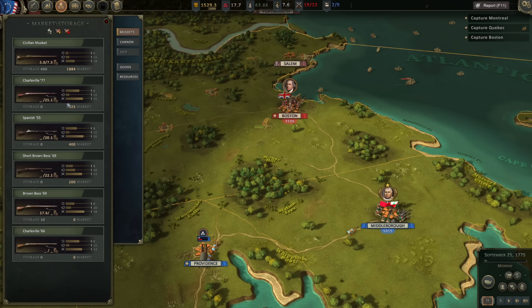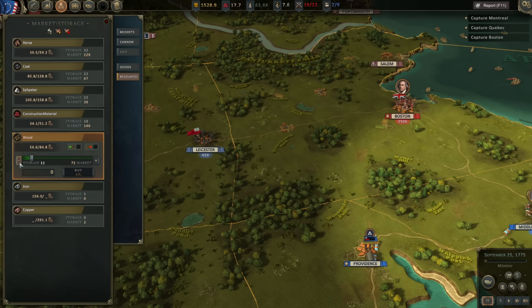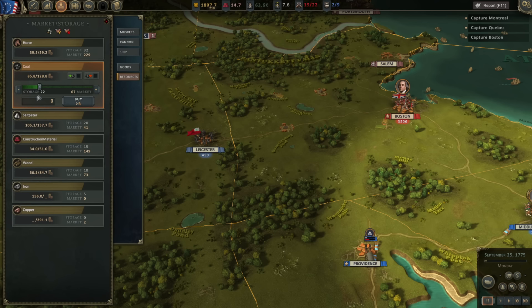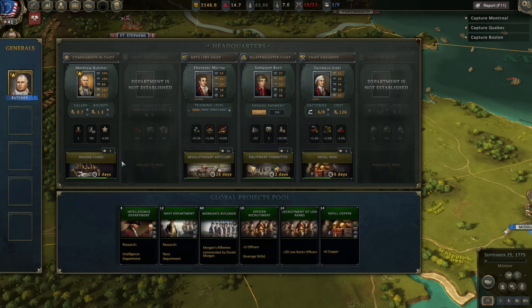Some units also have Charlottesville's. One textile we can sell, two copper, wood, three construction materials, two saltpeter, two coal, and two horses — that gets me back to two grand. We're three days away from another thousand gold from Congress, two days away from completing the quartermaster's equipment committee which will increase research department speed, and six days away from some iron which we could sell or use.